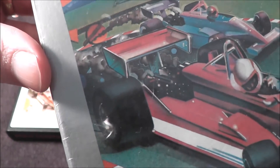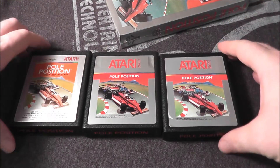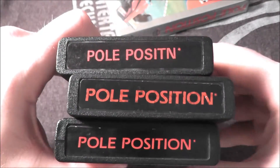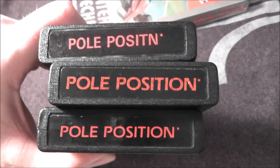The box art features a driver who is way too preoccupied with his front right tire, and out of the exhaust comes geometric shapes — very interesting. Something else that's interesting is some of the label variations they made when they released this game, including one misspelling: 'Pull Position.' So let's go ahead and take Pull Position, pop it in my Atari 7800 Pro System, and see how it holds up today.